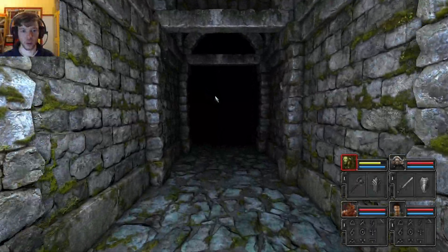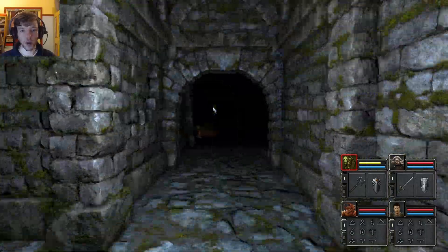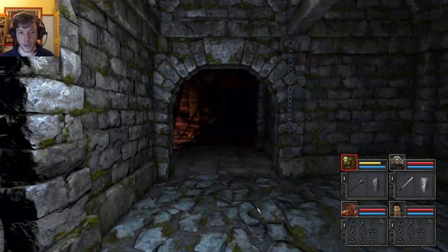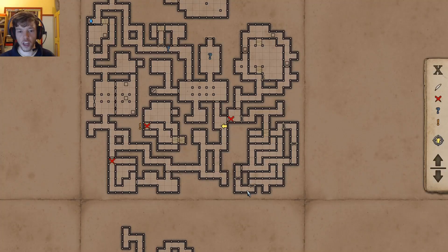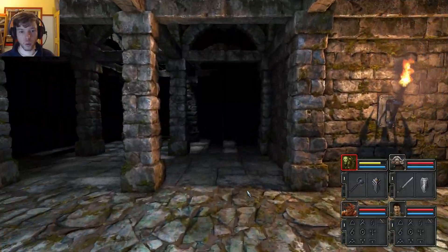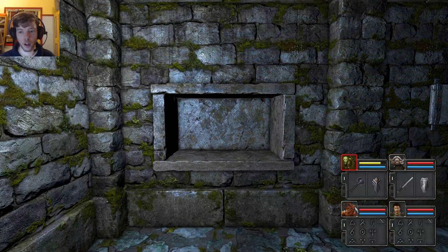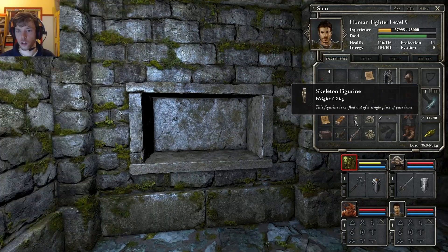Ladies and gentlemen, it's time to go to the puzzle. Okay, so that's not too bad. We managed to get — I keep seeing black moss now even though it's not even there. The atmosphere in this game, holy mackerel. Anyway, we're back to the main area, which is good. But we've got three figurines, and I think we need four skeleton figures.